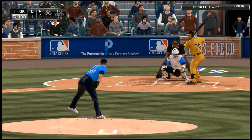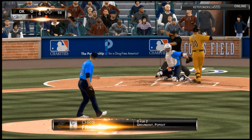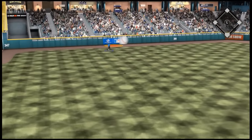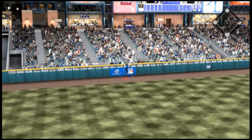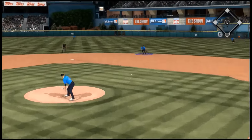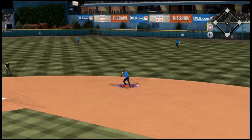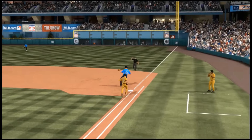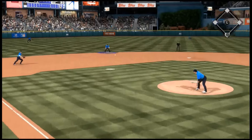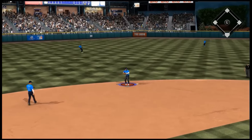Going into the top of inning number six, we freeze him and strike out the first batter. Then he gets a very deep fly ball that goes over the fence for the home run, unfortunately. Then I get a ground ball to second — pick it up smoothly. I love the animations for the infielders in this game; they just look so realistic.